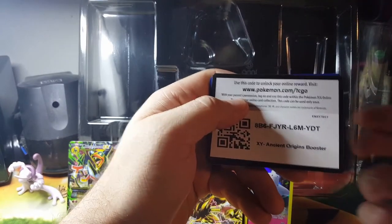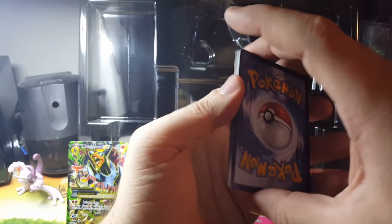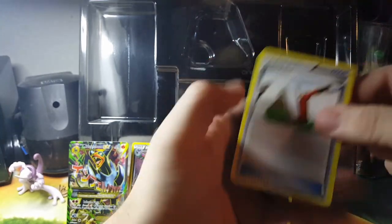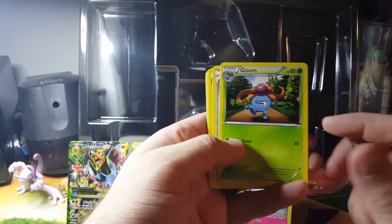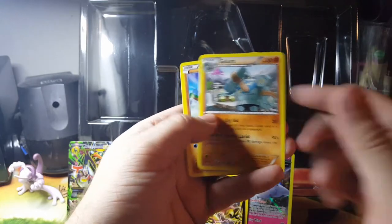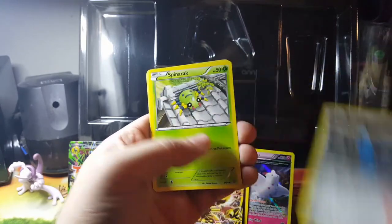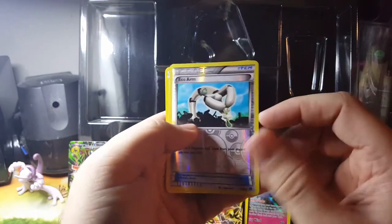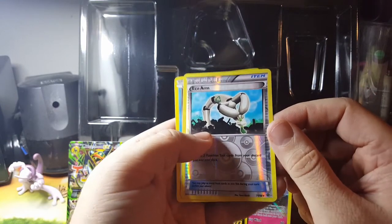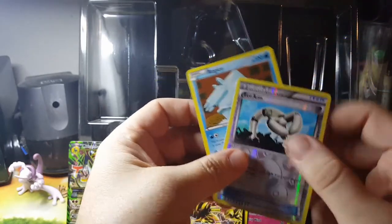There's your guys' code. Do three again — I think three is for the XY stuff, I'm not sure. And... Paint Roller. Gloom. Ace Trainer. Golurk. Wooper. Beldum. Spinarak. Magikarp. Ekans reverse uncommon. And Regice — that's my non-holo rare.